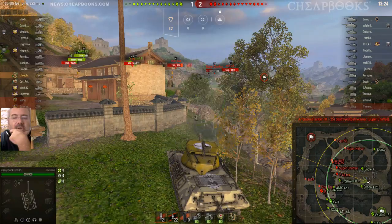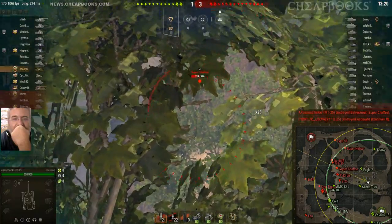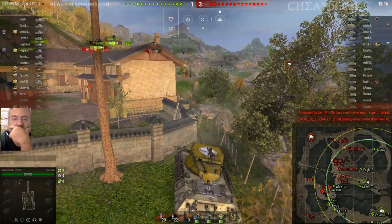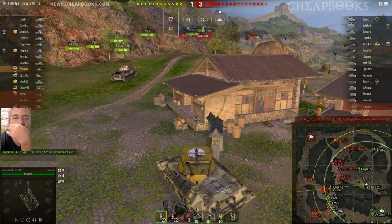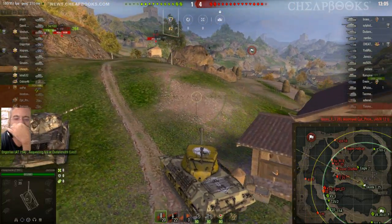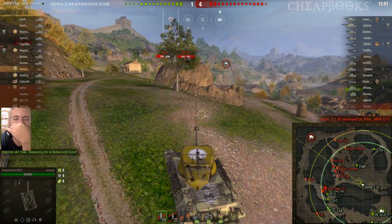One of the things you'll notice on the mini-map is that we are outnumbered in the north. Score is one to three and they're going to keep taking my allies out. I noticed that the Skoda was retreating — I don't know if he's an autoloader or not — but I wanted to help him out. Score drops to one to four.